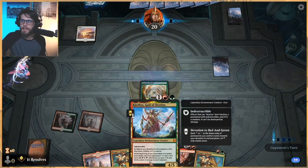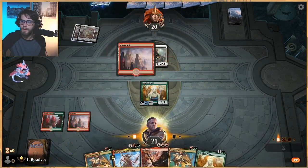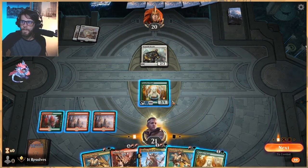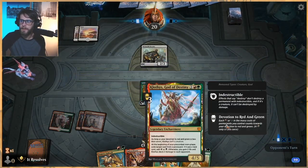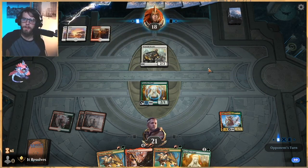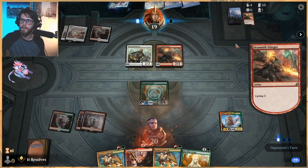Next turn we can get Klothys out — this is very very good against this deck because if anything hits the graveyard we're able to get rid of it quickly, which is nice. This is a Lurrus cycling deck. I'm going to go ahead and play Klothys out here because this is going to make them second-guess any of their cycling stuff. At the very least it devalues their cyclers, which is great. Now we can Domri's Ambush whichever one we feel the need to.